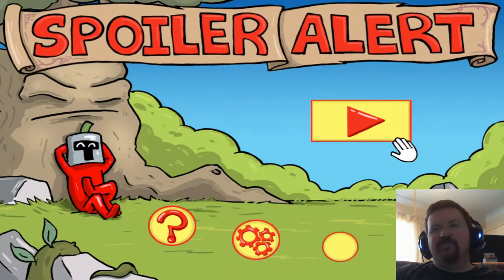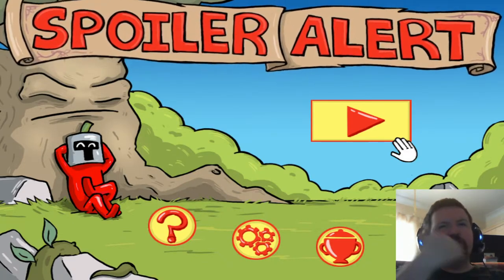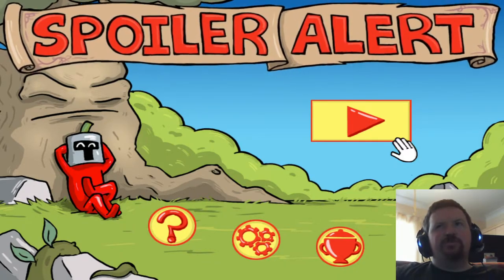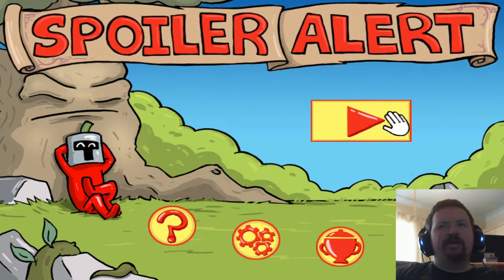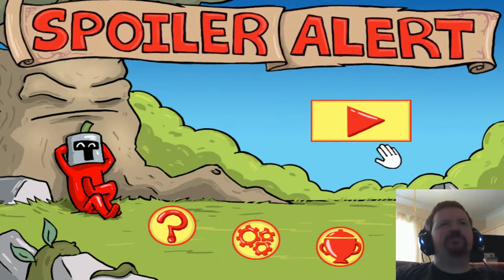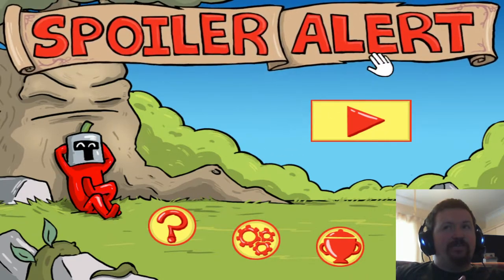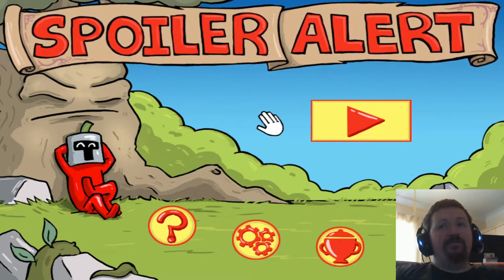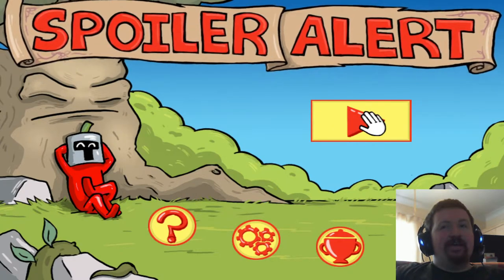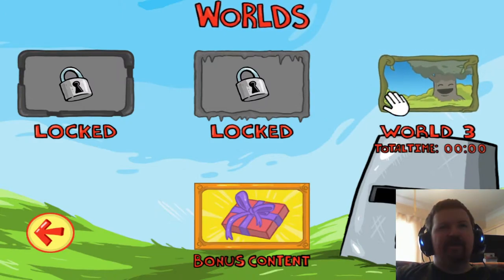Welcome to episode 12 of my indie or outie series, where I look at whether a smaller indie title gets to stay on the Switch or gets booted outie. Today I'm looking at Spoiler Alert — a game where you start at the end and work your way back. It's 102 megabytes, quite small. The icons and cursor already overlap, which makes me think this is a game ripped straight from the Android Play Store, and you use B instead of A.